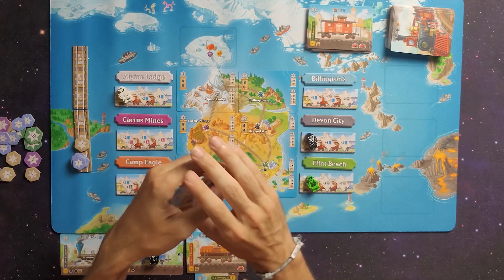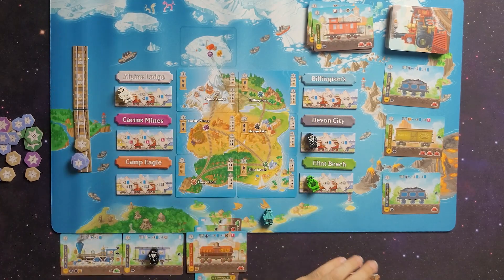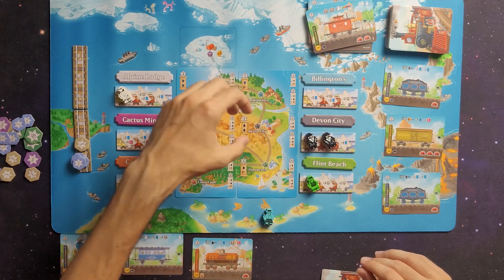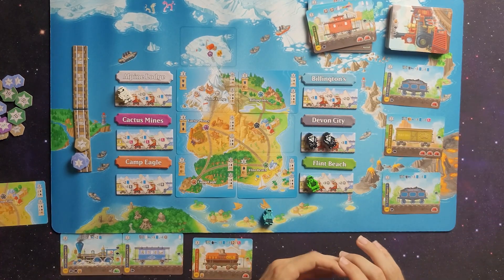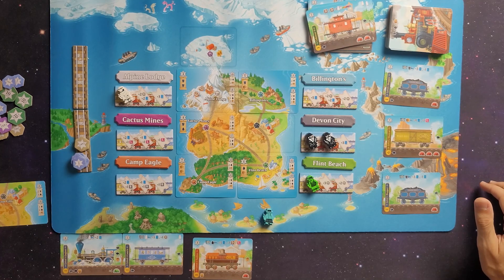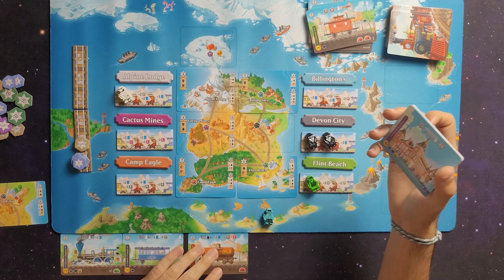I sometimes lose track of my actions - sorry if I mess that up. We'll refill the display and discard the top card from the deck. My first action: I'll deliver these goods and this passenger to Devon City. The primary contract is two oil, which I have, and the black passenger gives me four cards. Taking Devon City gives me five points. I get my choice of four cards - one, two, three, four.